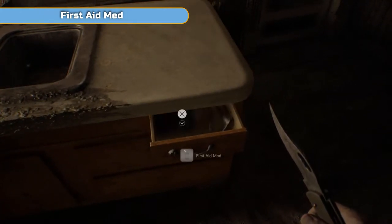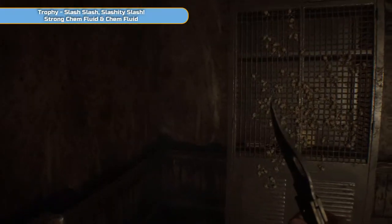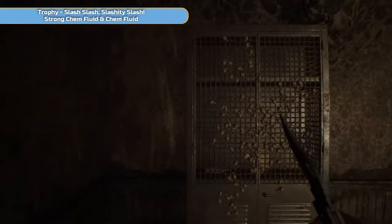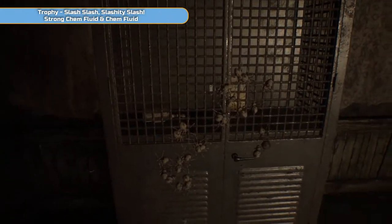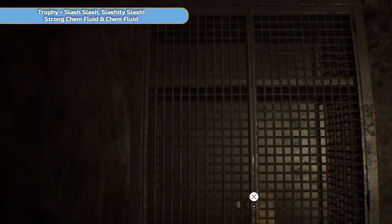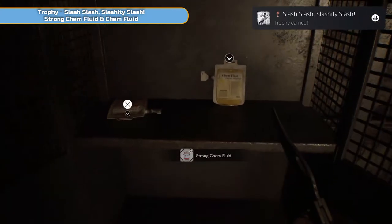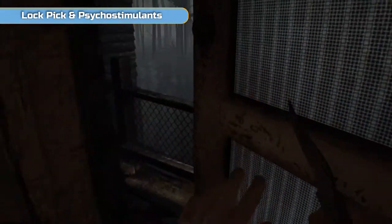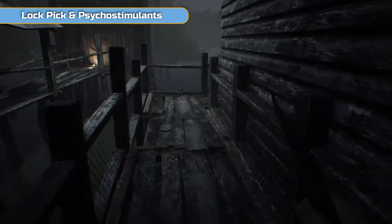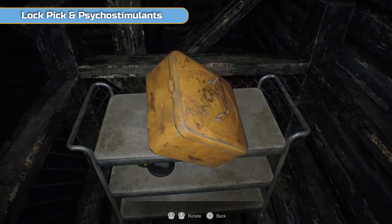Don't worry if you don't have the lockpick or if you've used it elsewhere. There's nothing of importance in any of these other drawers. What we're doing here is another trophy — this is 'Slash Slash Slash Slashity Slash'. There are spiders on the door, don't get too close. The spiders will jump off at you, so just slice them and completely clear the door off to get the trophy. That trophy is specifically for cleaning the door off with a knife. Just stand back slightly and move forward to find the sweet spot where you don't get hit.